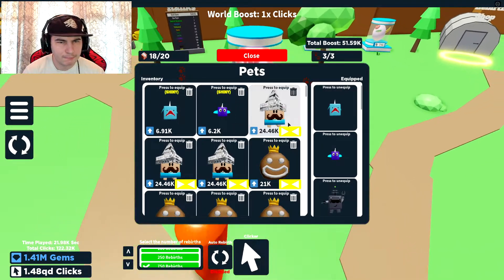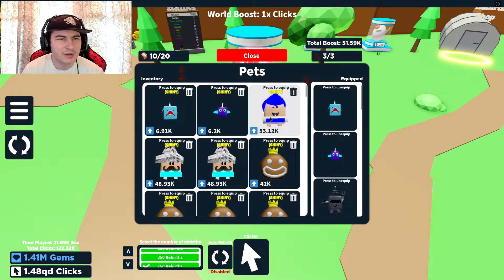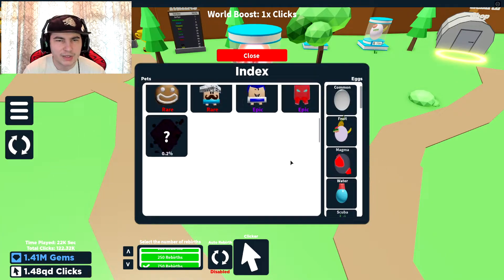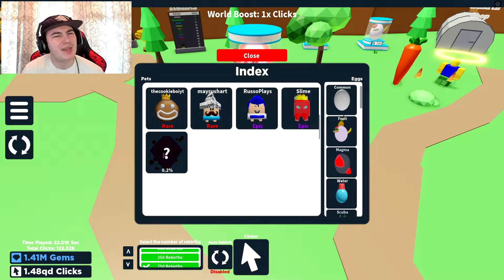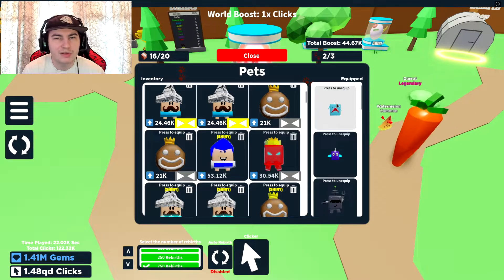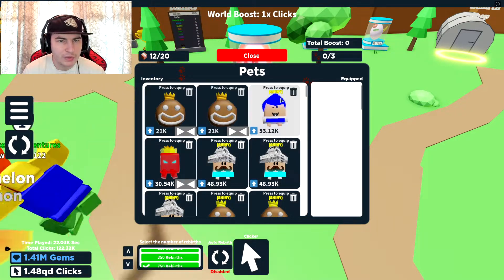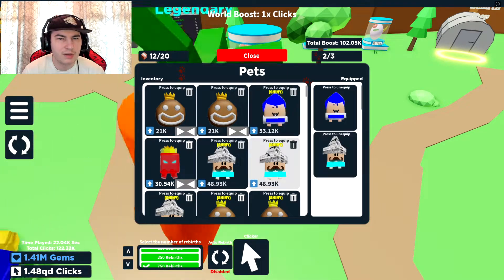I'm guessing all of these are probably YouTubers. I don't really know who most of these are — I just know the Russo one. You don't even get to see the names anymore until you open them. May Rushart — that's definitely a YouTuber. So there's a million visits event like a YouTuber event sort of thing, that's kind of cool. We got the slime, we got Cookie Boy YT, May Rushart, Russo — so there's three YouTubers. The slime is 30k, not too bad. Let's get rid of the pets we have equipped and replace them. The Russo one is actually the best pet we have right now, so we'll equip both of these.